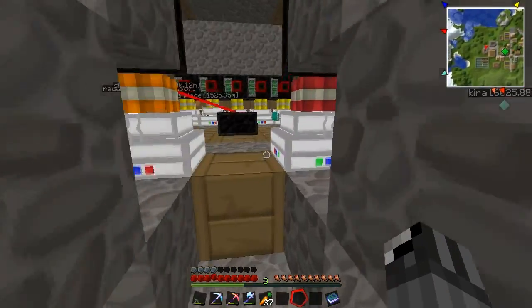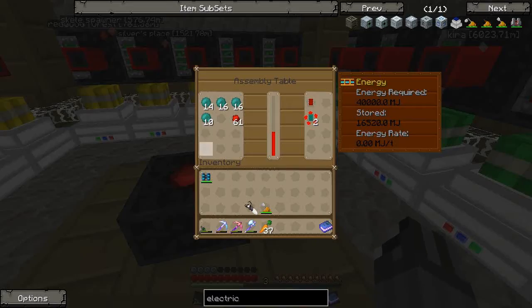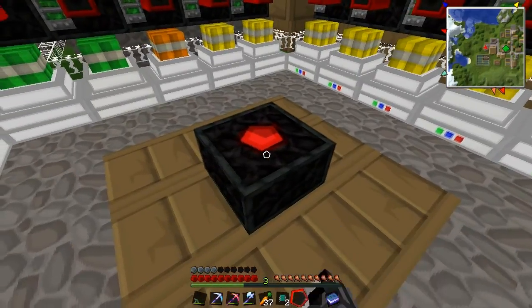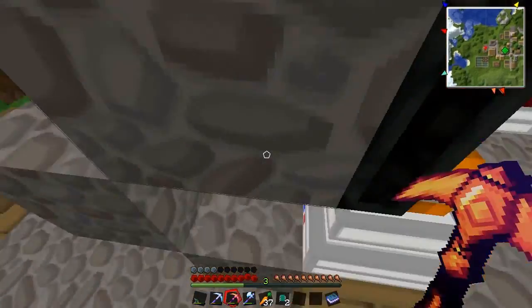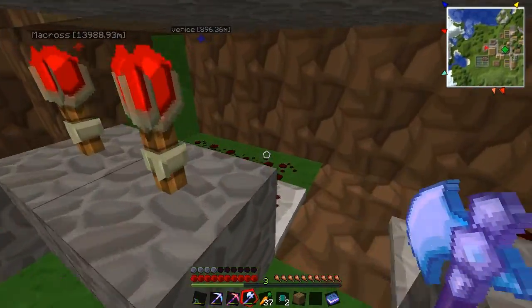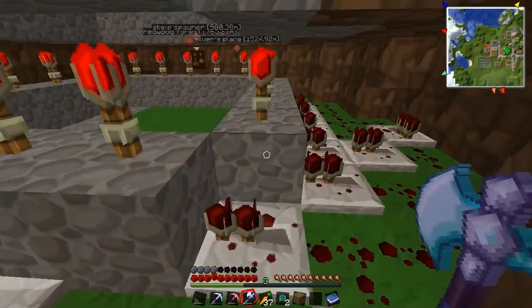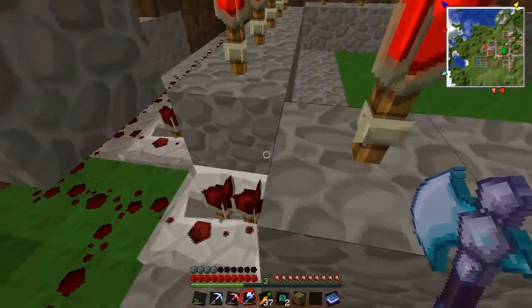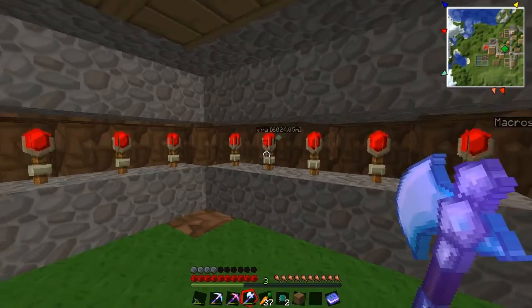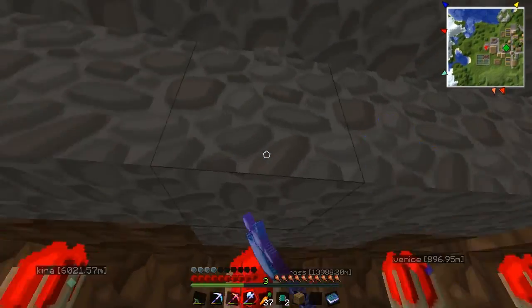I'm gonna turn this off right now because I'm going to show you guys the wiring. The assembly table pops stuff out and you might be able to use obsidian pipes to handle that, but right now I'm just going to show you the wiring underneath. I had it very complicated at first and didn't understand how simple I could make it.